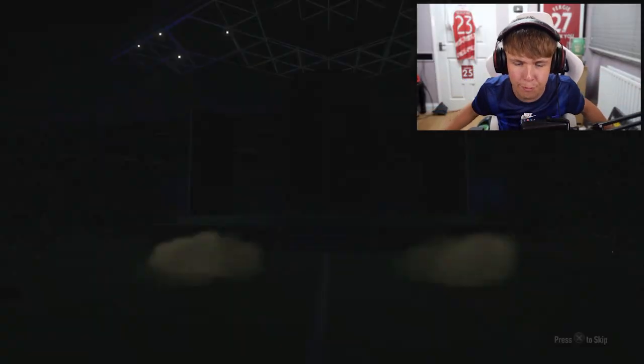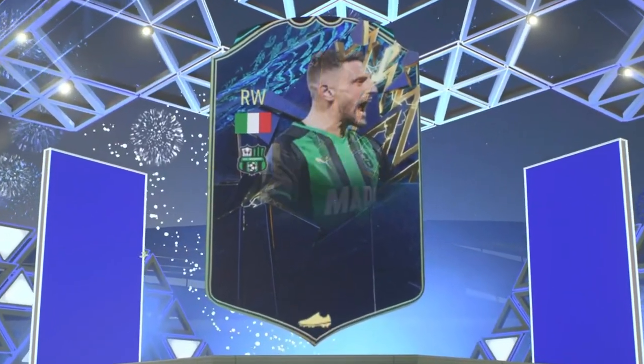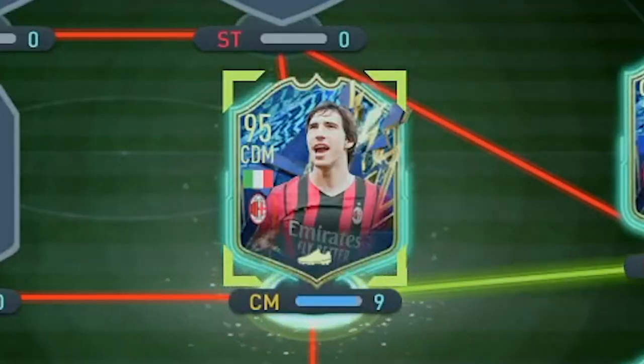Pack six — Team of the Season on the front, it's Baradi again. Anything good behind him? Tonali. I guess we take Tonali for the Serie A link — also a strong link to Theo Hernandez. So that'll do.